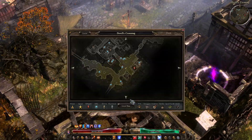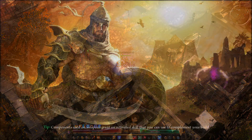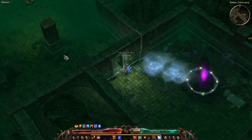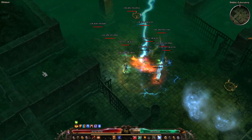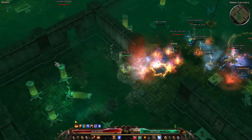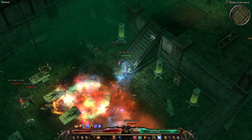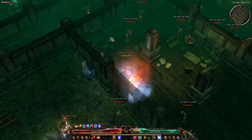So let's go kill Krieg as we always do in the demonstrations. As you can see, we don't have to constantly summon Wind Devils — it's pretty nice.